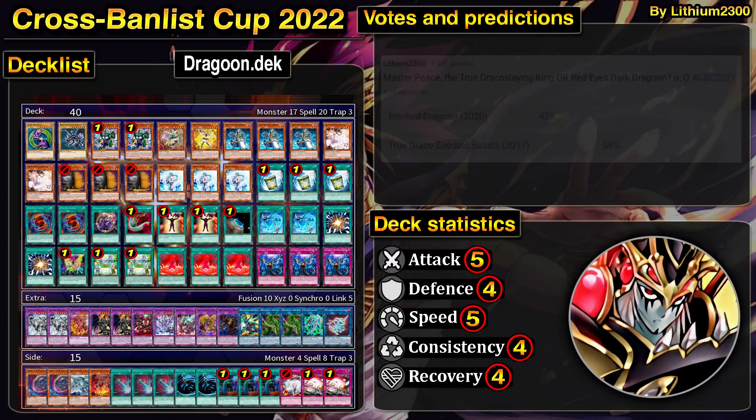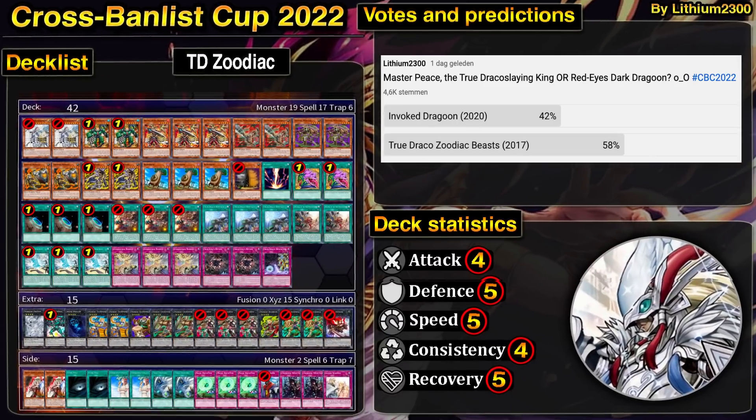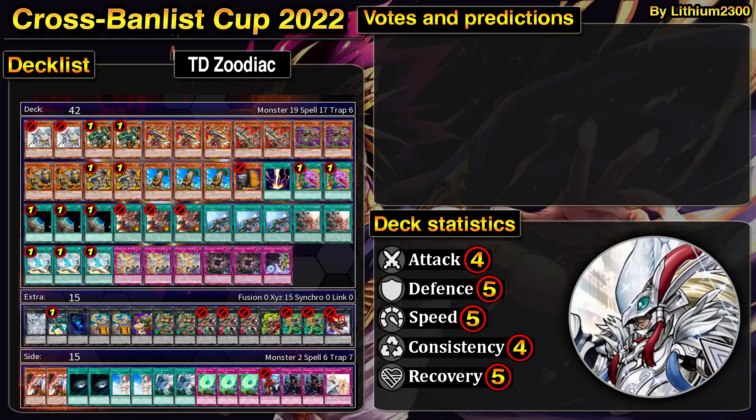The first deck list is an OCG deck list with access to Maxi. The other option was a dragoon turbo built around the Chinalock, but I wasn't comfortable with that version. So I went with Invoked — pretty much the same build I used a couple of years ago that did well back then.